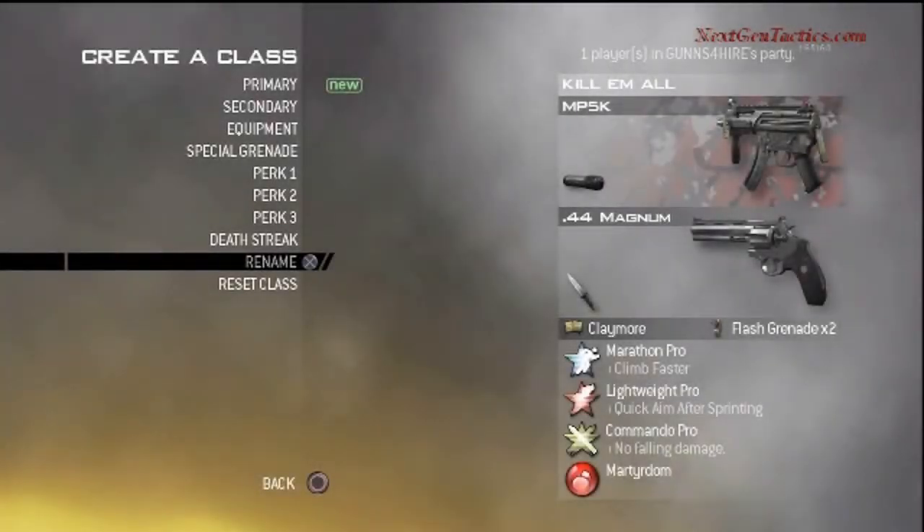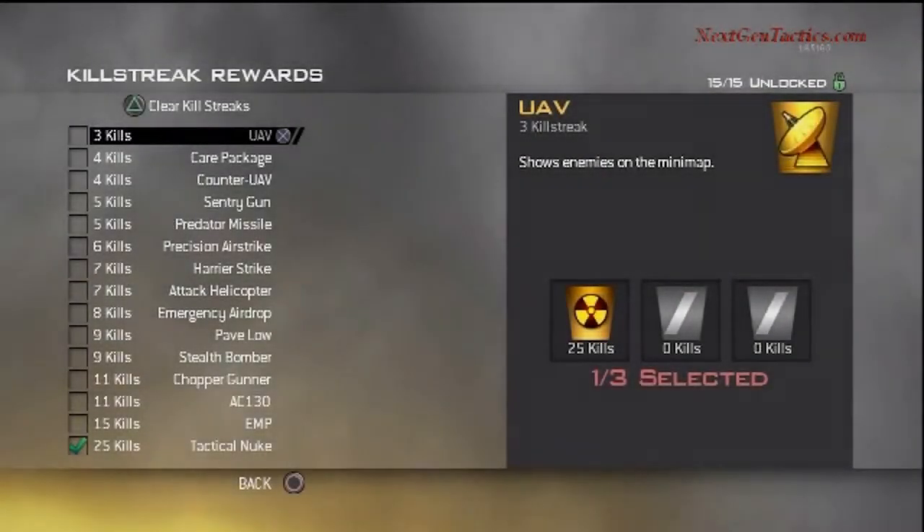Class setup is the MP5K with silencer, the Magnum with tactical knife, Claymores, Flash Grenades, Marathon Pro, Lightweight Pro, and Commando Pro. The only thing I'm worried about is the tactical knife and the perk setting. For killstreaks, only set it to nuke.